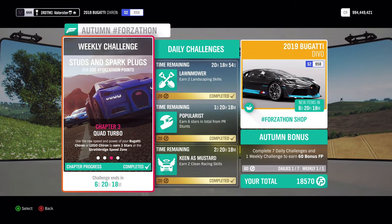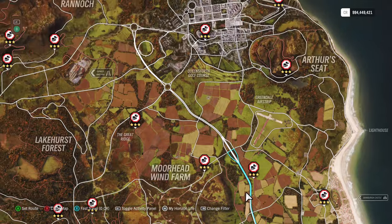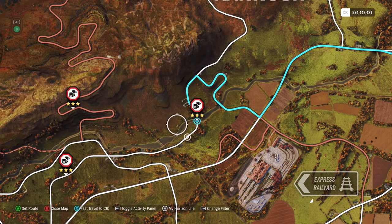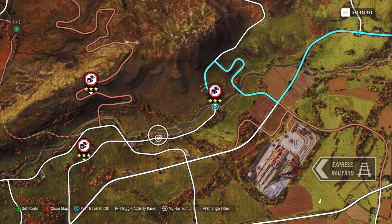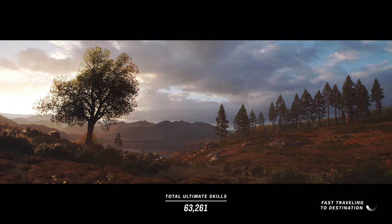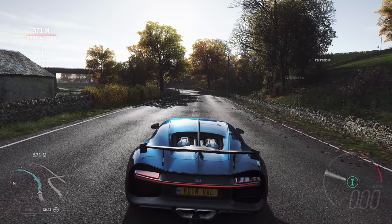The next thing you need to do is earn three stars at this speed zone, which is located in the north. That's how I did it — I had rain. I start from here. You need to use the bridge for this one.